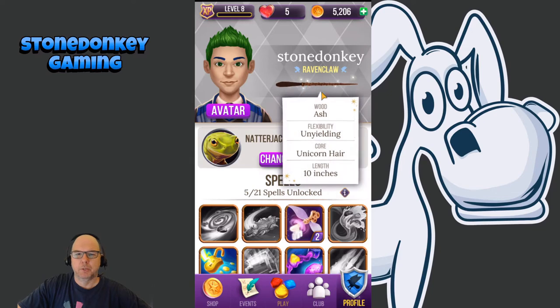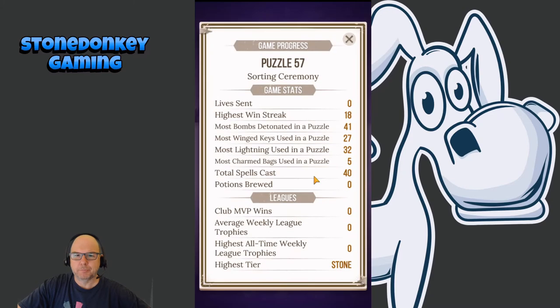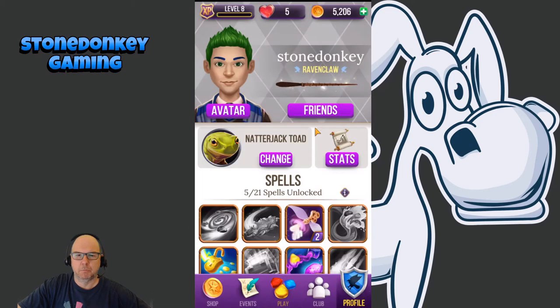You can also pick your wand, which is pretty cool. And it lets you pick which house you want to be in — it doesn't pick for you. I picked Ravenclaw, figuring everybody picked Gryffindor, so I tried to be a little different. It also has stats — how many lives you've sent and other things you can keep track of.